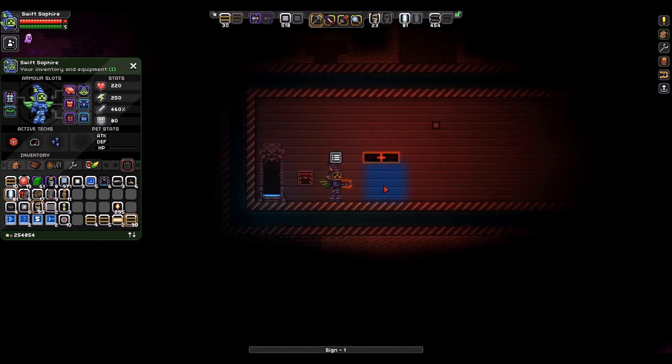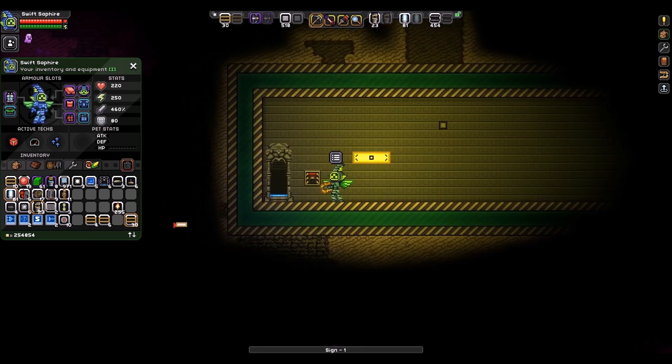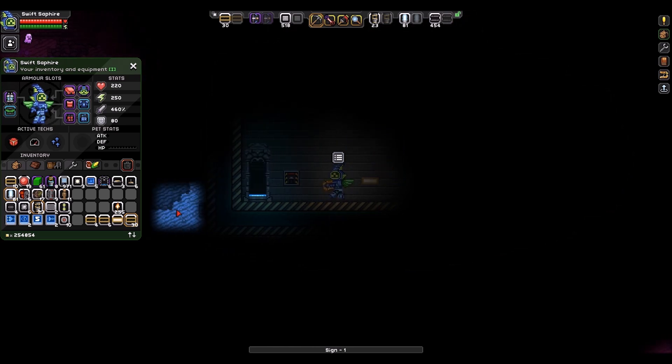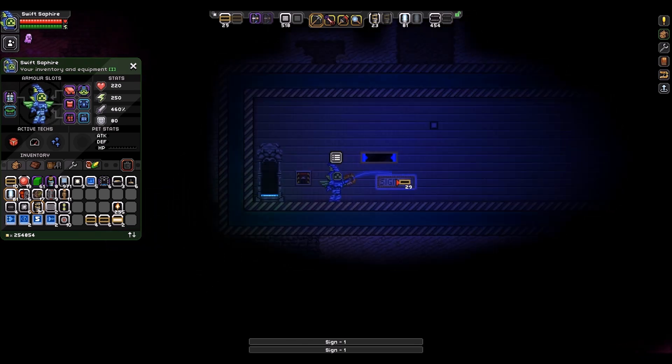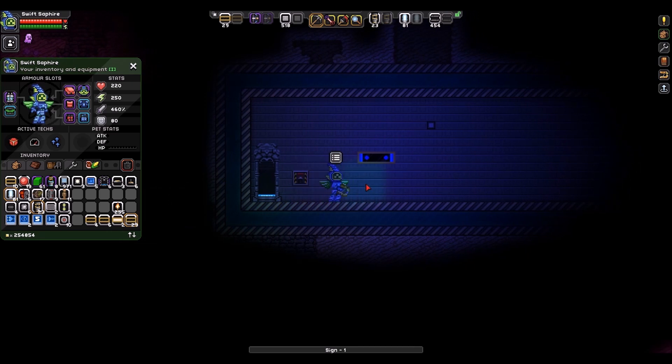This one here actually changes color — it can be yellow — they glow much brighter, and they can actually have some really cool animations on them if you want to spend the time. Now I'm not going to show you guys how to animate them today, but if you want a video on how to do that, just let me know in the comments.